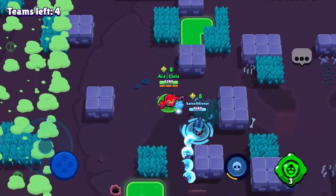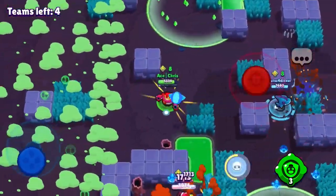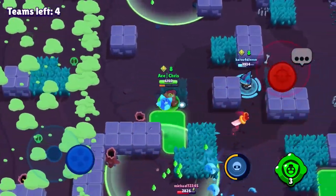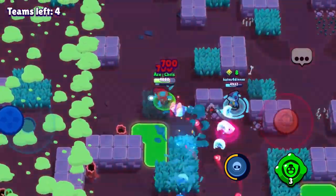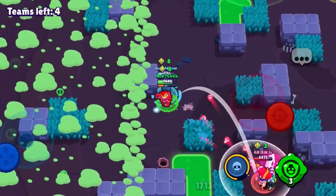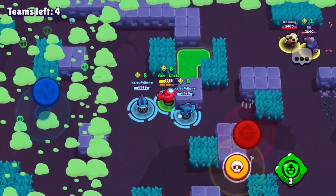I'm also really hyped for the new brawler Stu, who's gonna come out April 1st. I have a ton of power points ready to give to Stu once he comes out, so I'm really excited for that. Meanwhile there is a Colonel Ruffs and Pam duo we're trying to fight off with our eight power cubes.